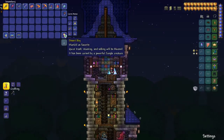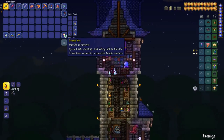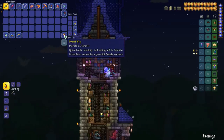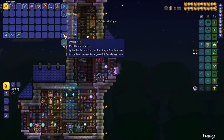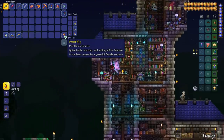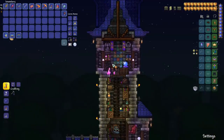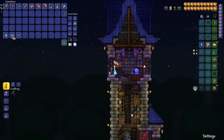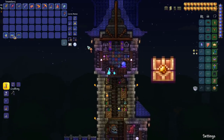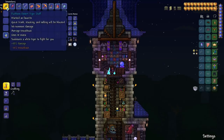This Desert Key has a 1 in 2,500 chance of dropping from any desert enemy in hard mode, so it will take quite a while to farm unless you're very lucky. I recommend using lots of battle potions, water candles, anything you can do to boost spawn rate. Once you have your Desert Key, you'll need to defeat Plantera so you can open the chest in the dungeon. Then you just need to find your Desert Chest and you will be able to obtain the awesome Desert Tiger Staff.